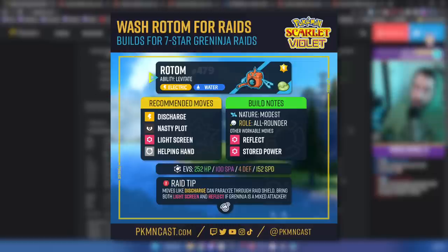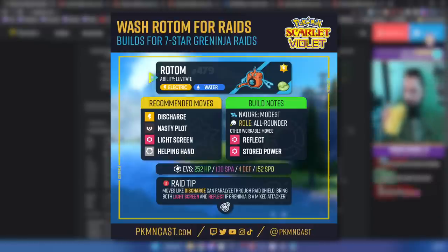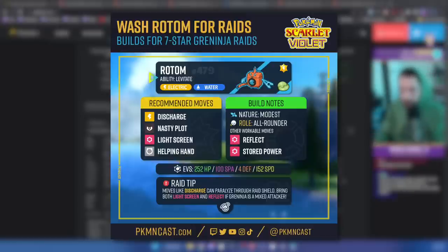Our final pick is another screen user that can do a little more damage than Klefki: Rotom-Wash with the Electric Terra type, using Light Clay to extend those screens. I'm heavily predicting Greninja will be a special attacker or at least have Water Shuriken and a couple of special attacks — that's why all these builds are special defense heavy with Light Screen as the main screen. Rotom can learn both, so in case of a mixed attacker, we have both Light Screen and Reflect. Helping Hand is always great, and Rotom can boost itself with Nasty Plot, then Discharge will do damage with a 20% chance to paralyze — which works through the Raid Shield just like Nuzzle.